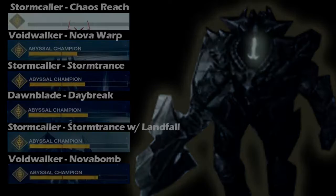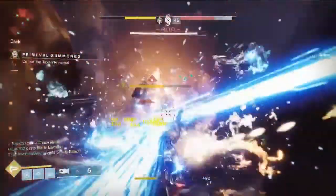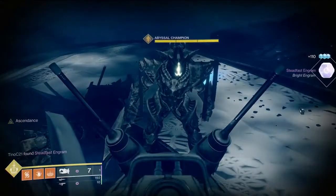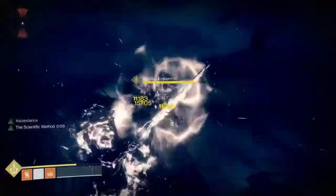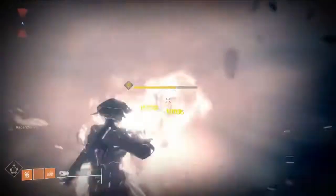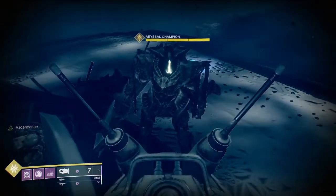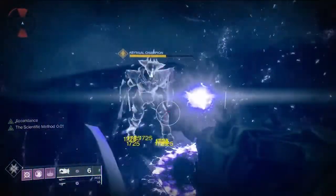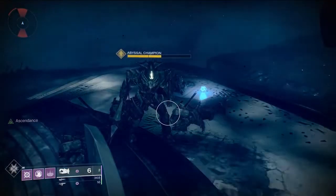One of the exotics I recommend in Gambit that'll help your overall team do damage is the Tractor Cannon. If you equip the Tractor Cannon, you will do 33% more damage with Arc and Solar supers, and 50% more damage with Void supers. I had to see what these supers would do with the debuff from the Tractor Cannon, and even with the debuff, it does not come close to Geomag Stabilizers.